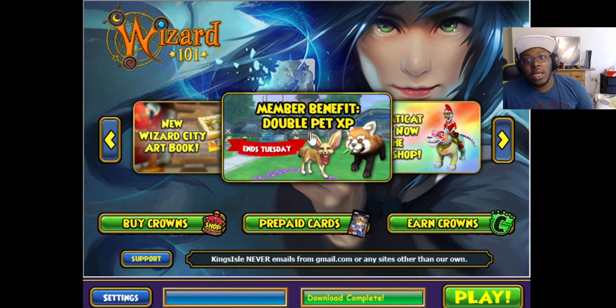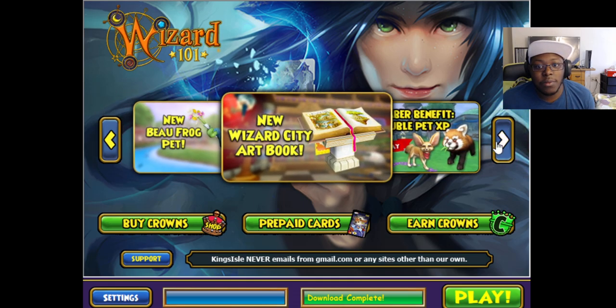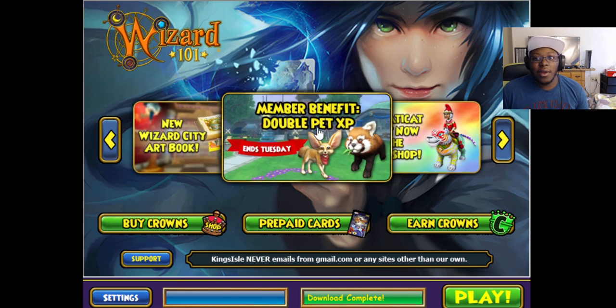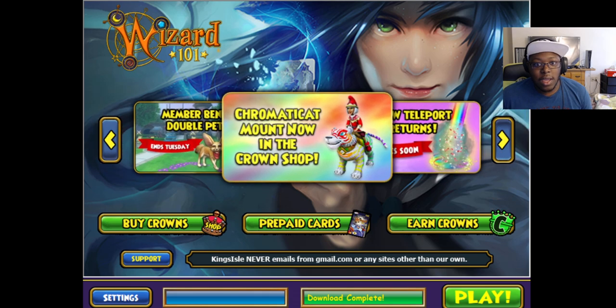So we got double pet XP — this ends Tuesday. It's bizarre how double pet XP starts now even though it's like Thursday right now, so that's a little strange. We also have the Cormacat mount is now in the crown shop.